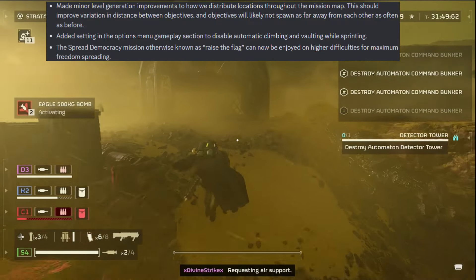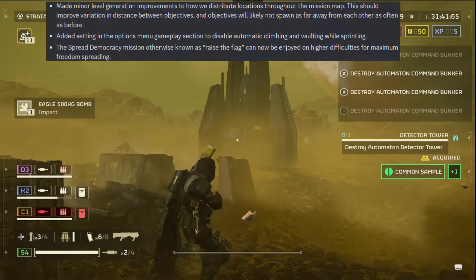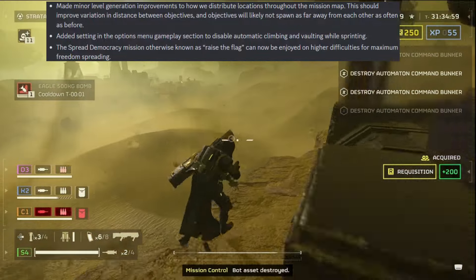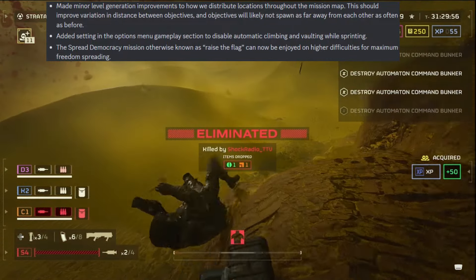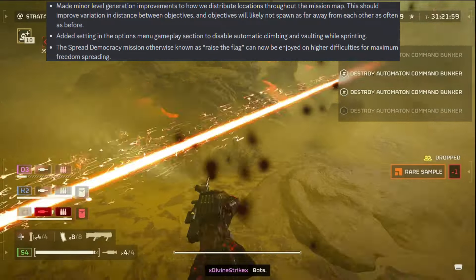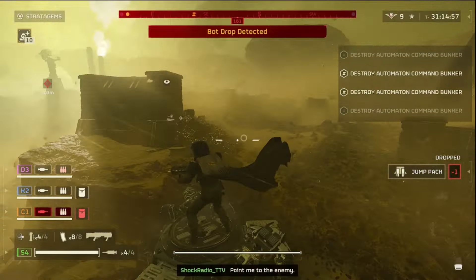Added settings in the options menu gameplay section to disable automatic climbing and vaulting while sprinting. A lot of people were complaining that they were jumping on top of ammo boxes — you go to refill your ammo and next thing you know, you're vaulting on top of the ammo box just to get headshot by an automaton. Now you can disable that in the options menu. The Spread Democracy mission, otherwise known as Raise the Flag, can now be enjoyed on higher difficulties for maximum freedom spreading.